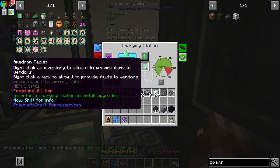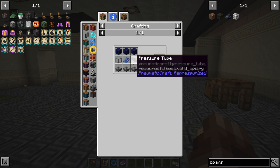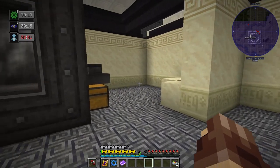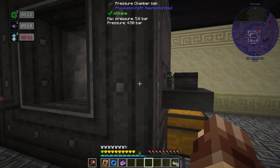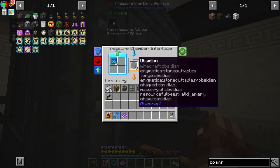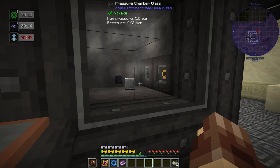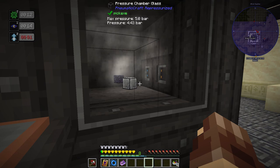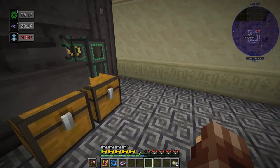Let's get our Amadron tablet and drop it in to get it charged up because it's going to need some pressure. In order to get our UV light box we're going to need a PCB blueprint. The omnidirectional hopper is way better — you can see it keeps the gate open until it dumps all its items in, whereas those item pipes just weren't that great.